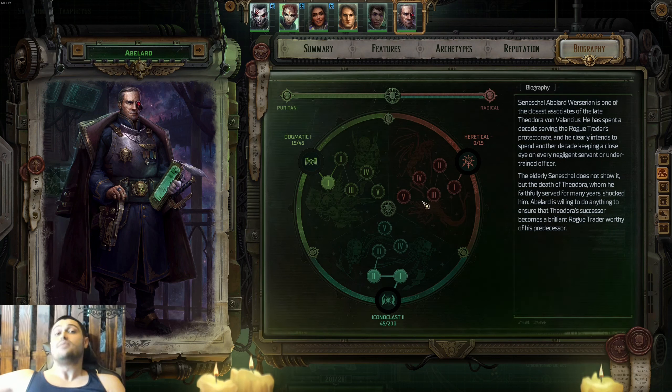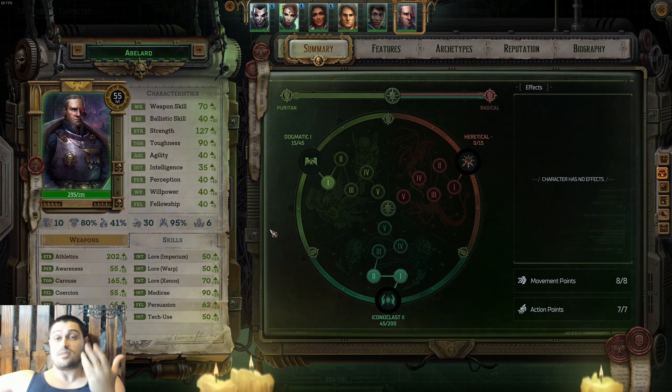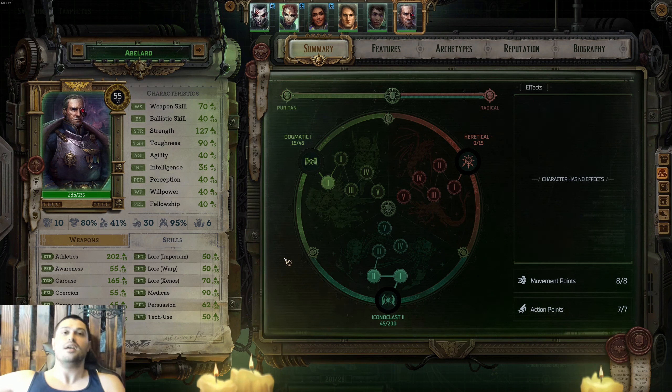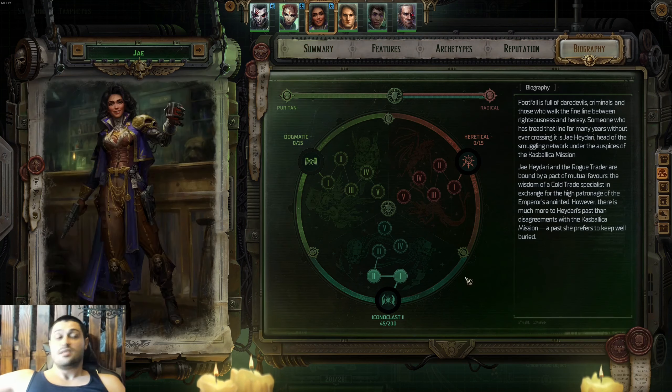On spot number eight: Seneschal Abelard Verserian — formerly the best tank in the game. Now Ulfar is just straight-up better in every way. You can maybe make Abelard slightly tankier than Ulfar, but there's no point anymore. Abelard fell off with the Ulfar buff. He was great in pre-release, but now in Void Shadows DLC he's mainly useful for Athletics and Carouse skill checks. He's the most useful companion in the Prologue, Chapter 1, and Chapter 2. Once you find Ulfar, the rest of the game — Acts 3, 4, 5 — belongs to Ulfar. Spot number eight goes to Abelard.